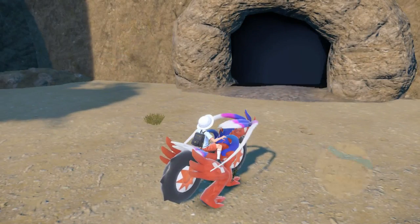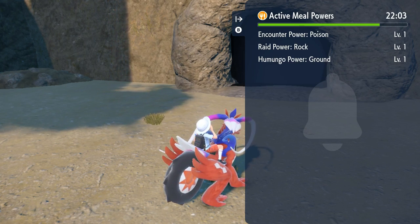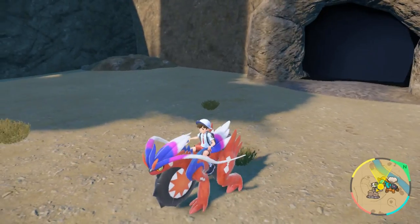The real trick is actually picnics. He can spawn without a picnic, but if you don't use a picnic for either Encounter Power Poison or Encounter Power Rock, it gets really difficult to find them, and you're making your life a lot easier.